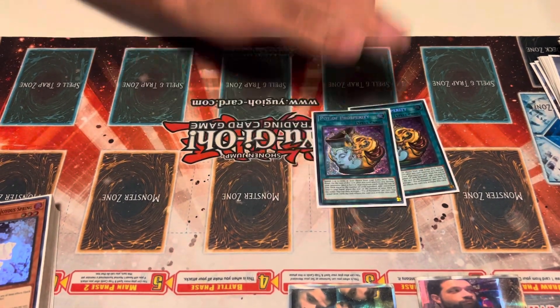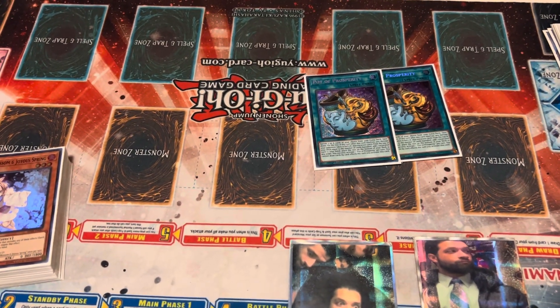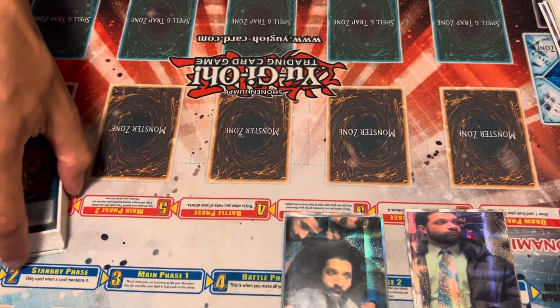Next up, spell cards. I cut the 1-for-1. I'm only playing 2 Prosperity — I only own 2 — but it's fine at 2. It increases consistency, and you're not drawing cards in this deck, so Prosperity is basically just free. Very useful card.